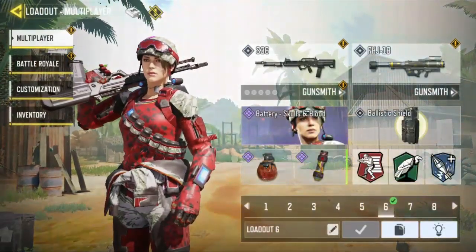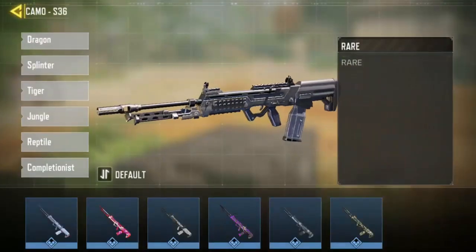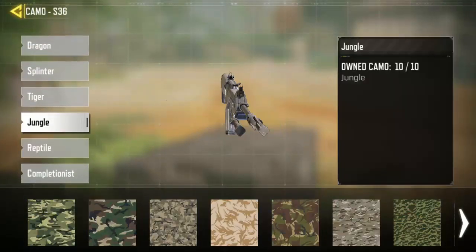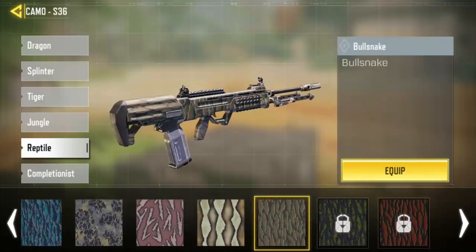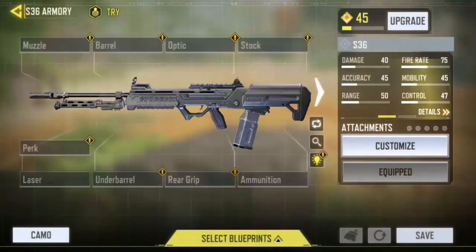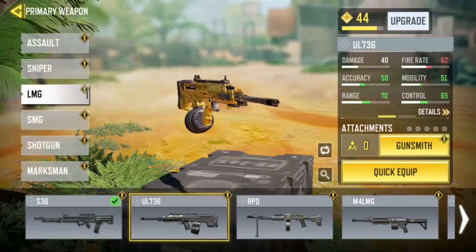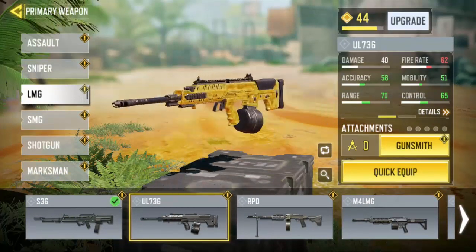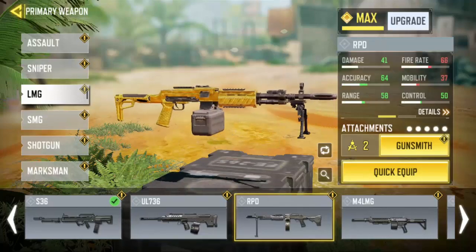I can't make my LMG task to do — I have the S36 and UL736 LMG tasks to do. If you want to unlock the platinum, I'm done with every other stuff, just need to get 60 kills with no attachment. That's the LMG task I have to do right now. Actually, I have the UL736 — it looks so good, it's the finest gold ever.